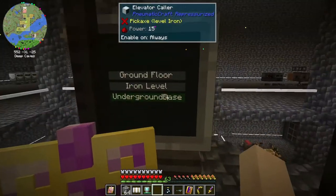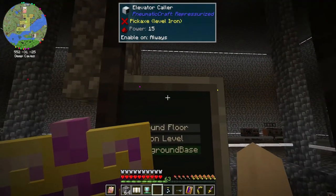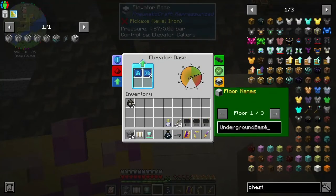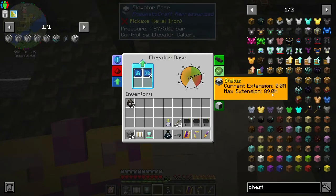Right now I've got three floors, and you can change — once you get your elevator collars down and attached — you can edit the names by going over here to the floor names and just change it to whatever you want by typing in here. It finally updated to say the max extension, so I could go up to 90 meters, which is pretty cool.